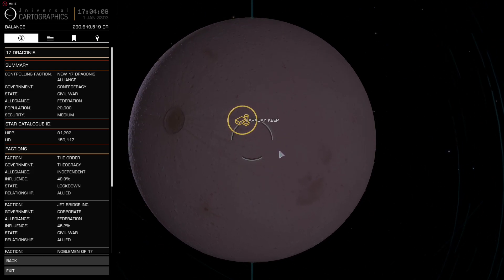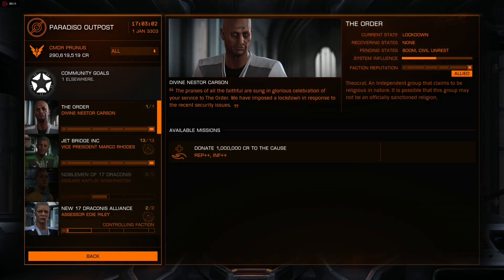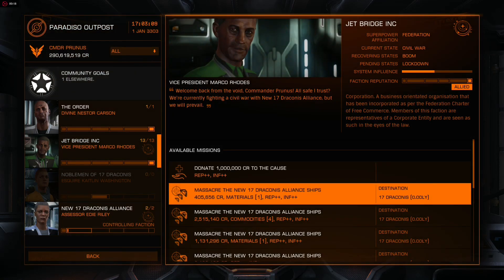So we're going to be going to Faraday Keep. What we do is go to the mission board, and you can see we've got Jet Bridges here — he offers a lot of money.